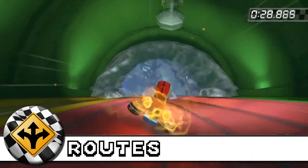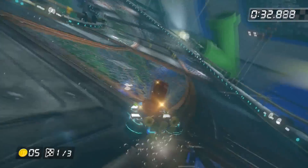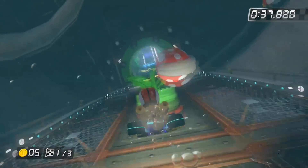Number 3: Alternate routes. There are no alternate routes on this track other than an area above the normal track while underwater, which you can reach with a water stream, but it really ends up being the same route.